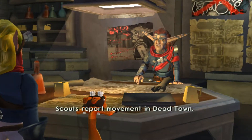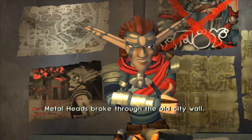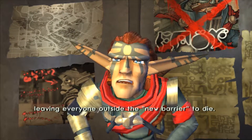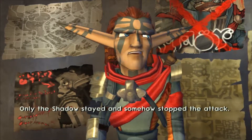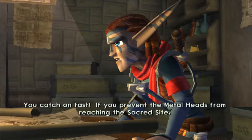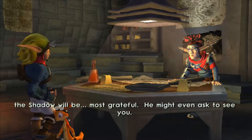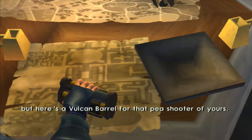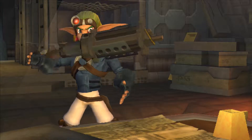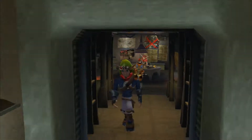Scouts report movement in Deadtown — creatures moving toward the sacred site. Just as before. What happened before? Metalheads broke through the old city wall, we fought them, but then the Baron pulled back, leaving everyone outside the new barrier to die. Only the Shadow stayed and somehow stopped the attack. And now you expect us to go out there again? You catch on fast. If you prevent the Metalheads from reaching the sacred site, the Shadow will be most grateful — he might even ask to see you. Here's a Vulcan Barrel for that pea shooter of yours. Believe me, you're gonna need it. Right. The Vulcan Barrel.